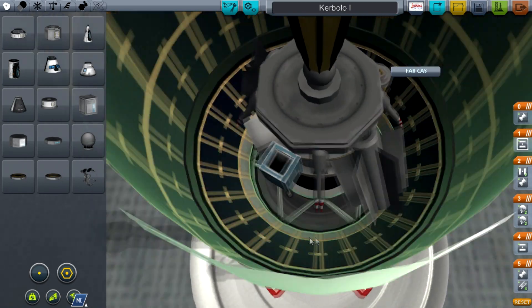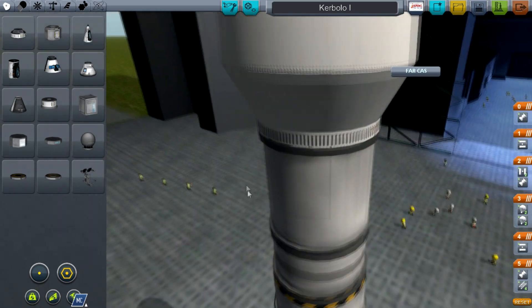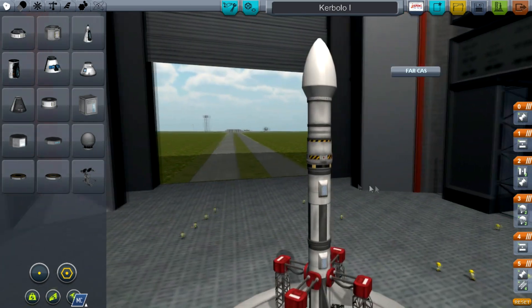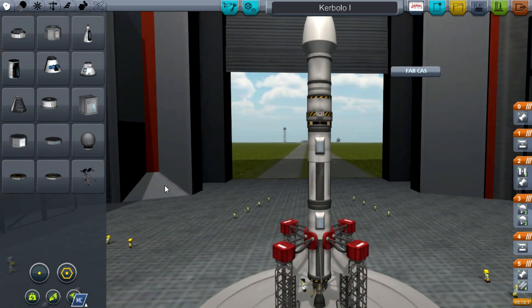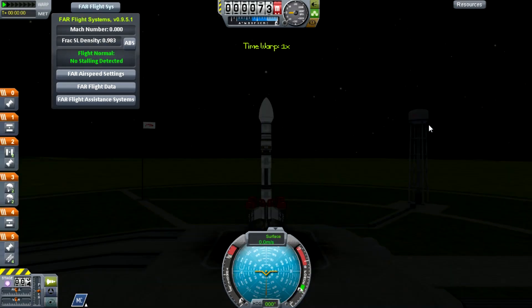Except the RTGs are on the other side. That's not so bad. Obviously, because we've got RTGs, we don't need the solar panels, so that's always good news. Save it and launch it. Night flight - I don't really like this.